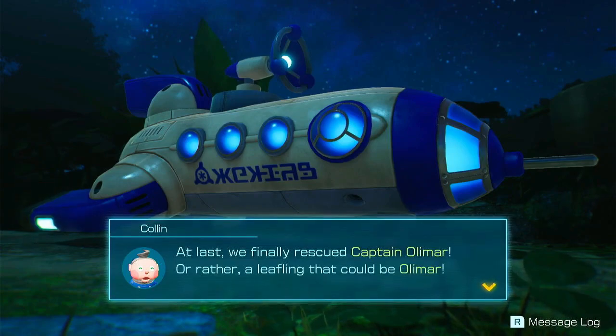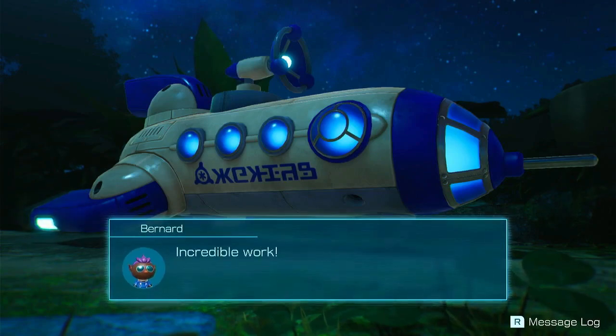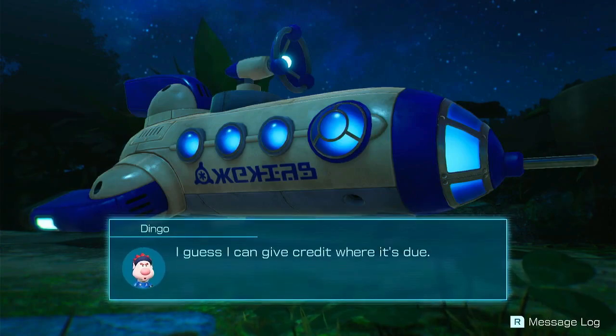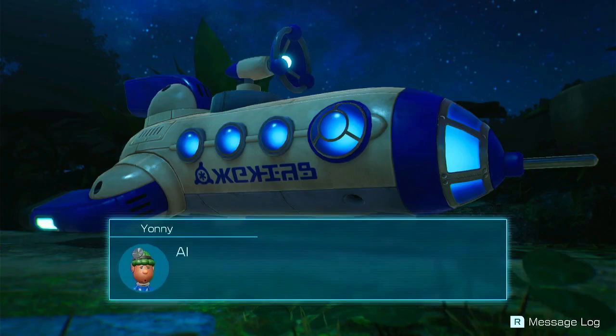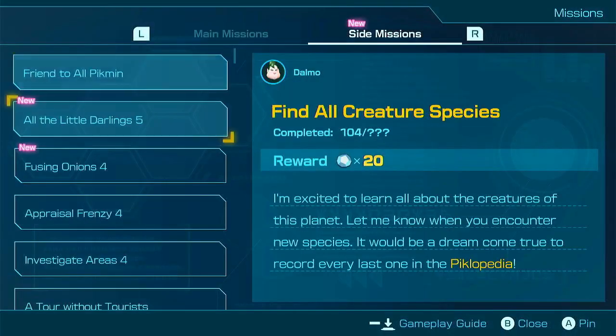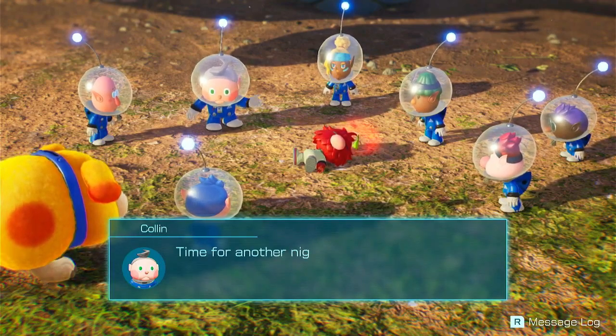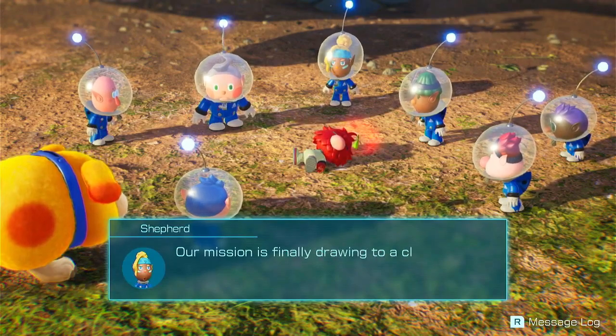At last, we've finally rescued Captain Olimar — or rather, a leafling that could be Captain Olimar. You've done seriously great work getting us to this point. Incredible work, no doubt about that. I guess I could give credit where it's due — good one, newbie. All we need to do now is cure him of his leafified status. Alas, we have no medicine left in stock. If that's the case, then starting tomorrow you'll focus on night expeditions. Sound good, Jeremy? Ochi? I think so. Rescue mission day 28.